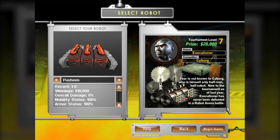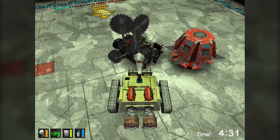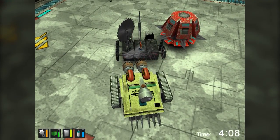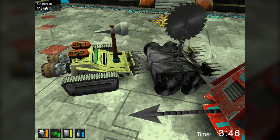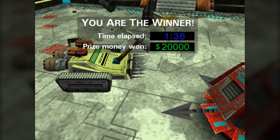Even the final menacing opponent, Executioner, suffers from terrible AI. Sorry, Spike-ass — it doesn't matter how deadly your robot looks if it gets stuck on every obstacle and won't freaking fight! Yay, I won already!